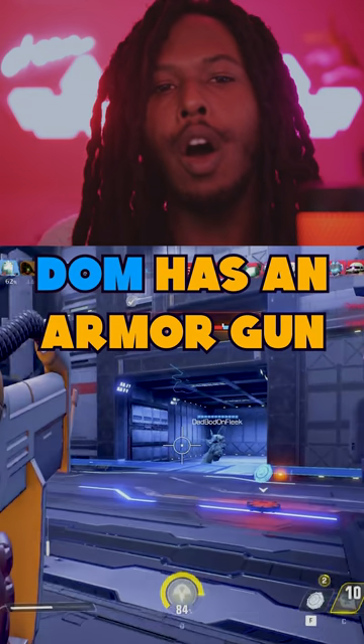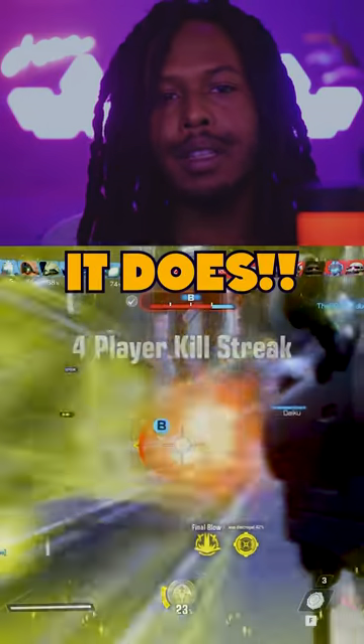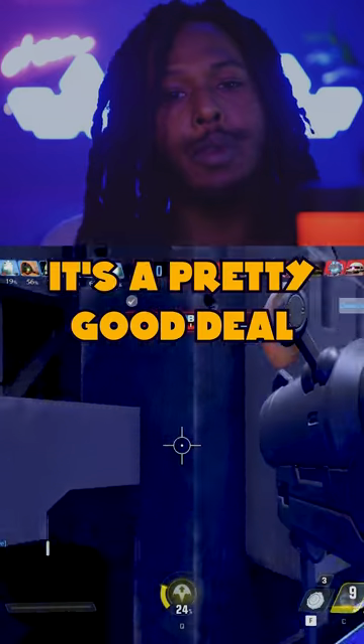Next up on the list, Dom has an armor gun. The armor gun does exactly what you would think it does — you shoot your teammate, and they get armor instead of death. It's a pretty good deal if you ask me.